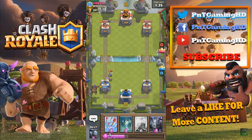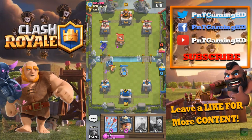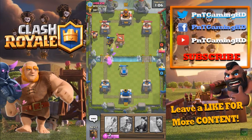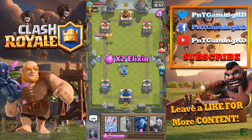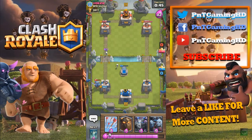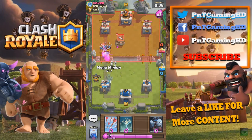I should have put my Lava Hound on the right-hand side — that might have distracted his play. He's got his Barbarians again, but we can live with that. I'm going to put my Mega Minion to deal with the Barbarians and my Tombstone as well. I'm going to put my Lightning Spell and that should do some damage. We couldn't take out the Executioner, so I'm going to send my Miner on the Executioner. There we go — we've got two Lava Pups on his tower doing some work, and we're leading on damage.